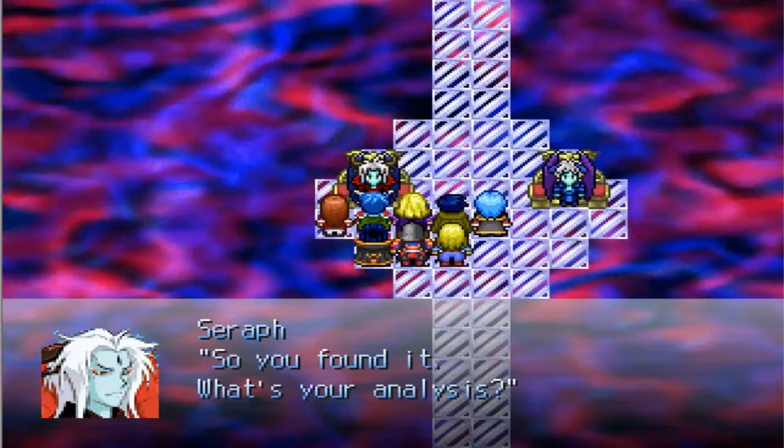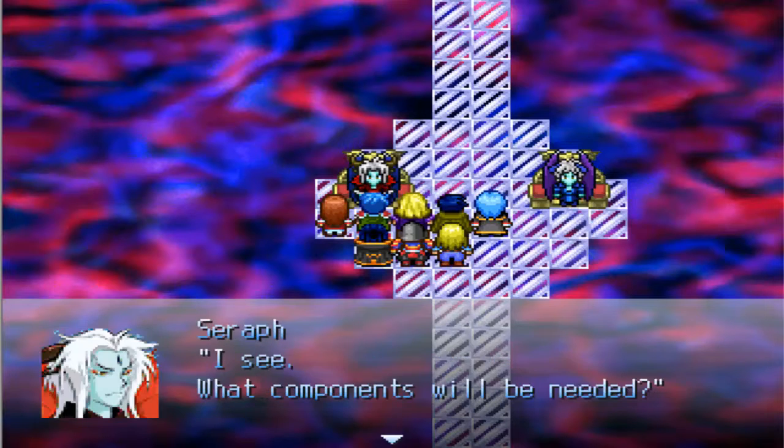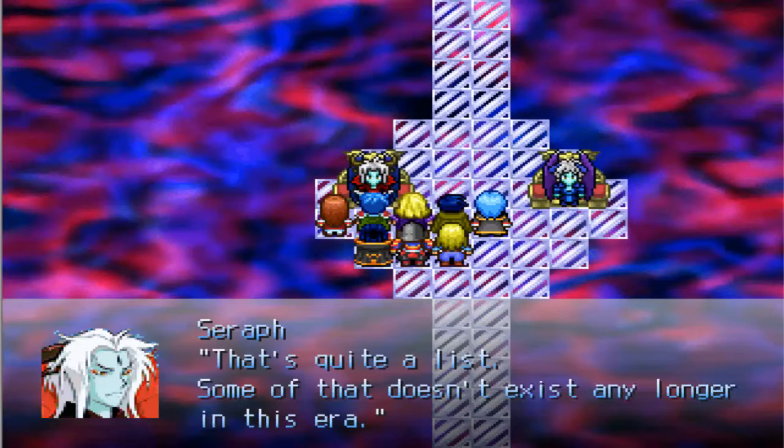So you found it. What's your analysis? It's broken beyond repair, but we can build a new one. I see. What components will be needed? Looks like we'll be needing Polaris Metal, Thermal Crystals, Azaic Plate, and some Xenolithos. That's quite a list. Some that doesn't exist any longer in this era.